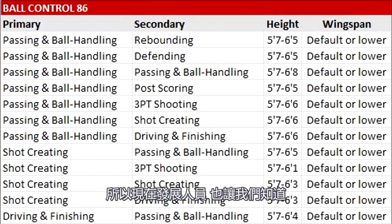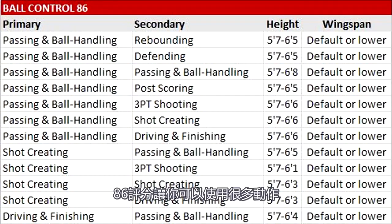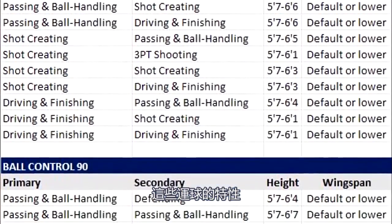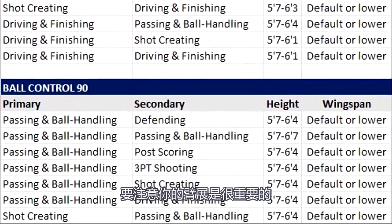Now the devs are also letting us know what archetypes you need to have the best dribbles in the game. 86 overall gives you access to a lot of moves, but 90 overall ball handling gets you the top tier crossovers — you're going to be able to really snap some ankles. For all of these dribbling builds, notice that your wingspan is very important. If you raise the wingspan above the default rating for the height of your player, it's possible that you will not be able to achieve 86 or 90 ball handling. So you're going to want to either be default or go lower. Do not go higher.